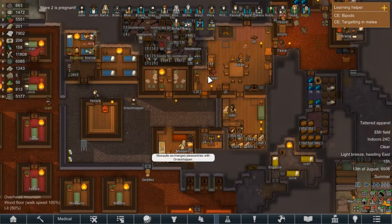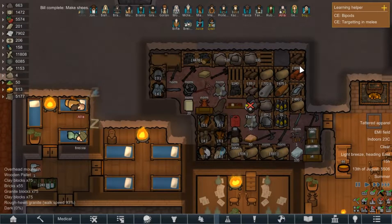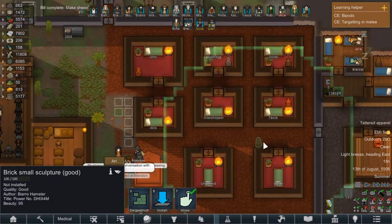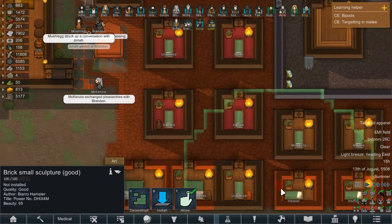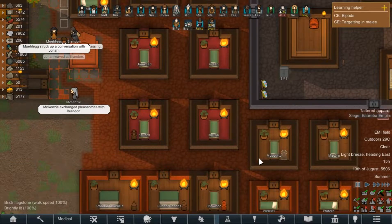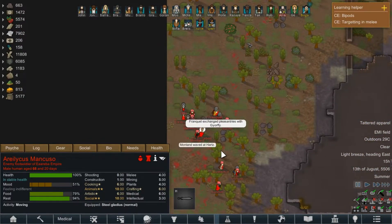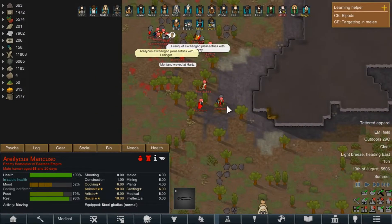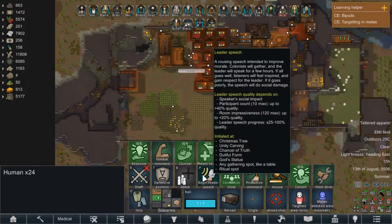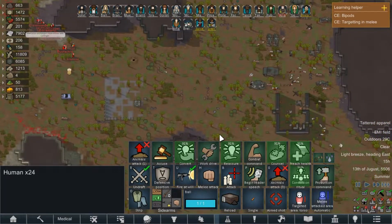Everyone's getting on with their own jobs and we have enough resources floating around. Another good quality sculpture, which is great. I'm under a siege - this is going to be problematic. The problem with sieges in this game is that they use actual artillery, so we do have to go out and actually fight these guys, which is annoying.